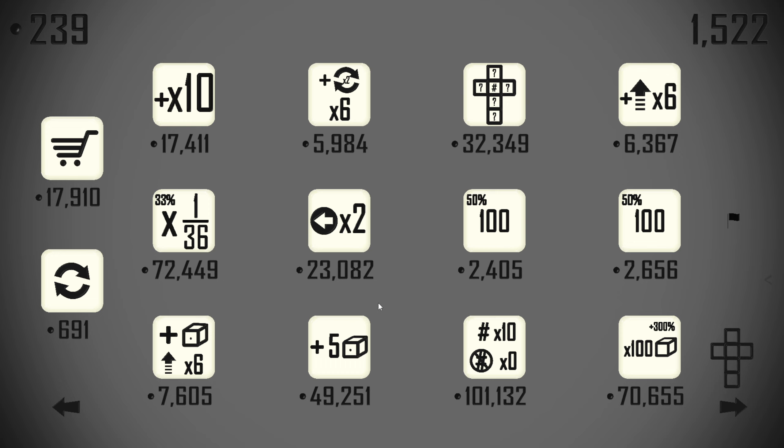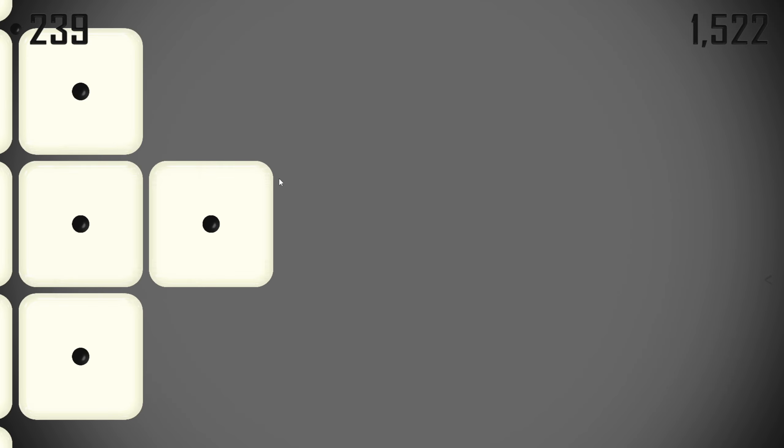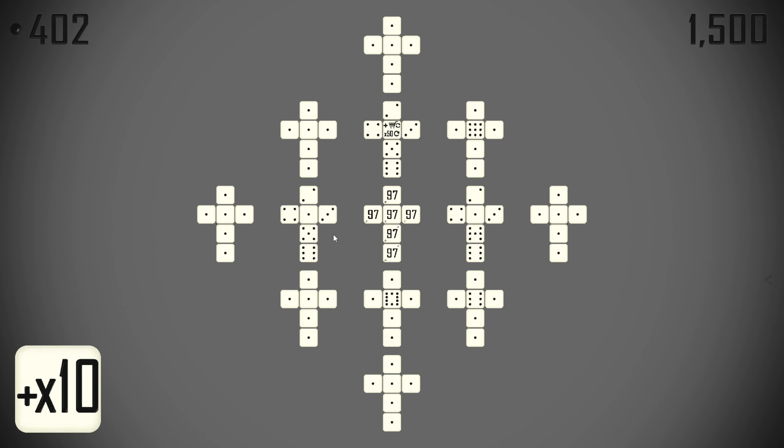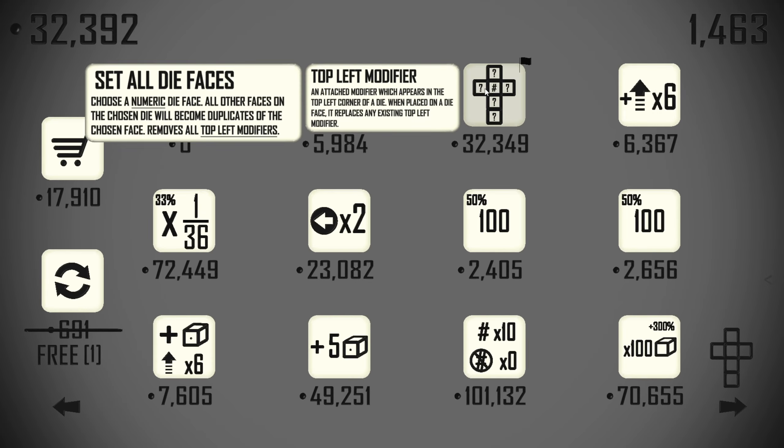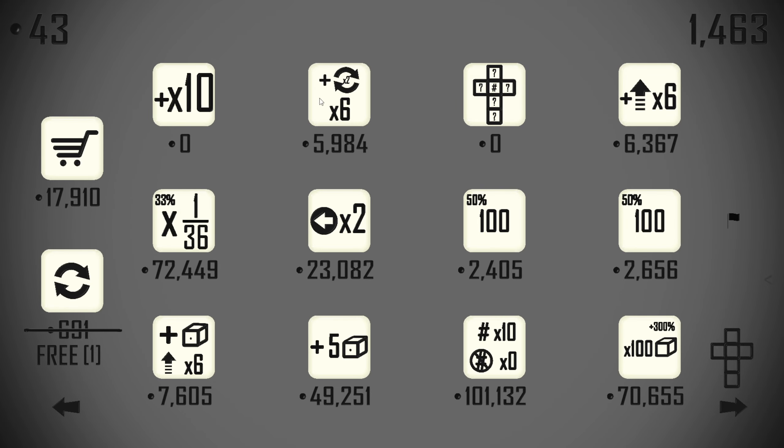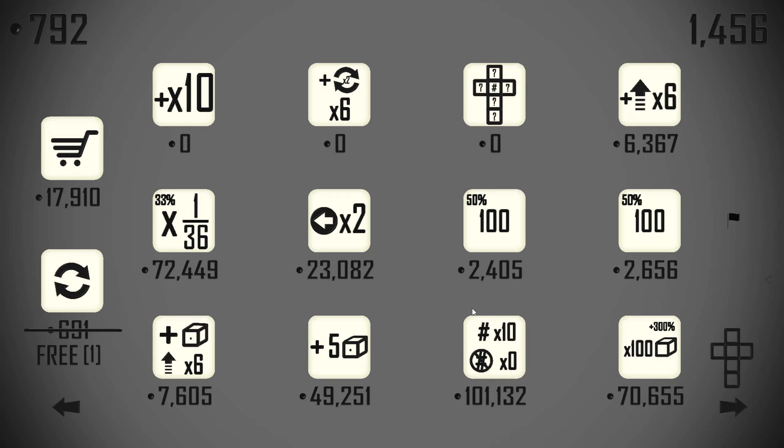Numeric numbers only would be fine if I didn't want the shop refresh adders to do their thing, which I really do. I'll take a 10x and set that on this 7 — I'll set that die to be all 7s — and then I'll set that to re-roll in duplicate.